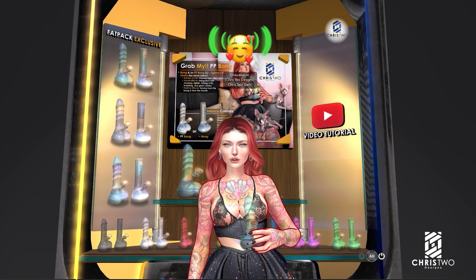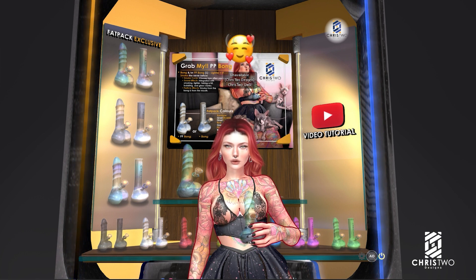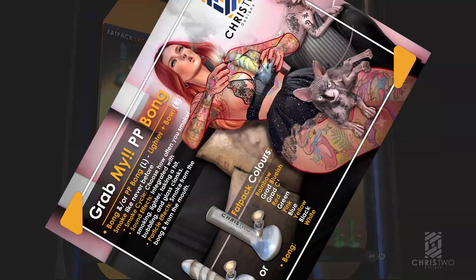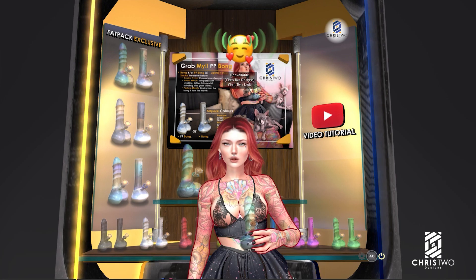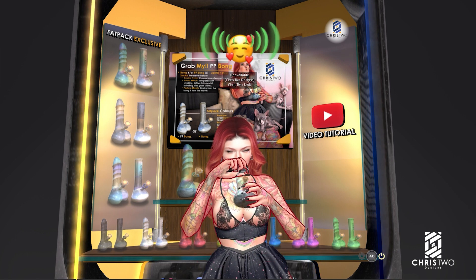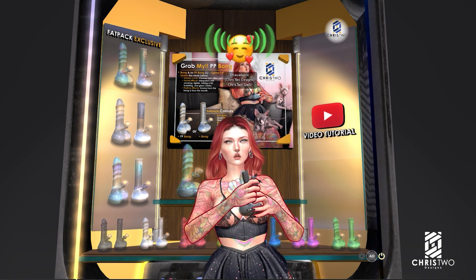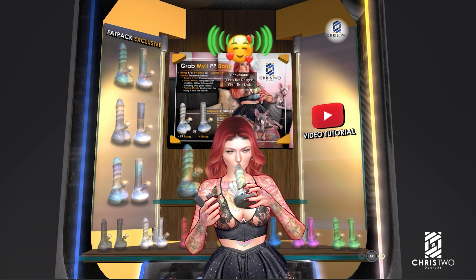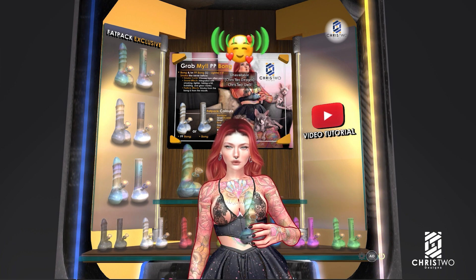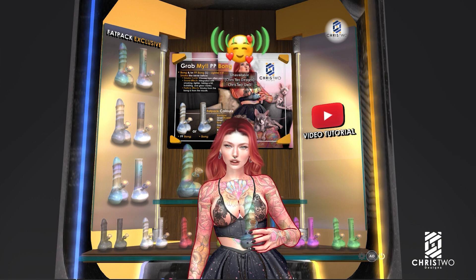Hello guys, this is Chris from Chris2Designs. Today we are here to talk about a new product — the bong and the ppbong. Both come in the same package, as you guys can see. This is the booth for the event; the design will be launched at the event. It is a package that comes with the ppbong, the bong, a lighter, and smoke that will come from your mouth.